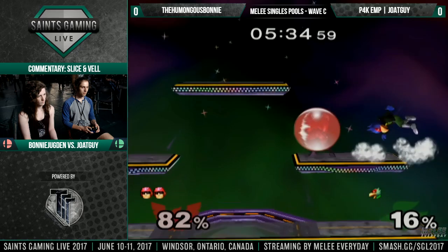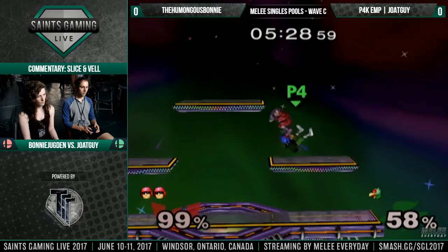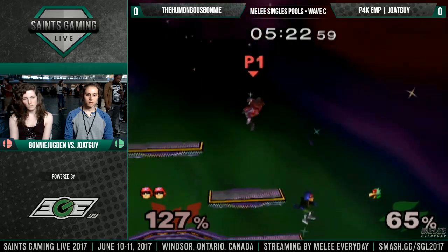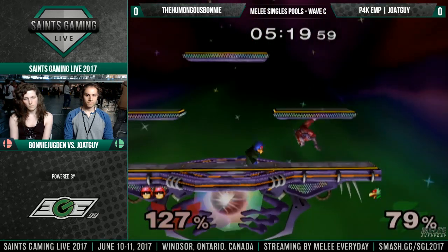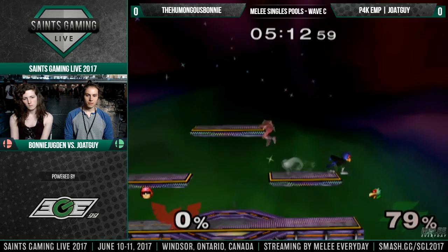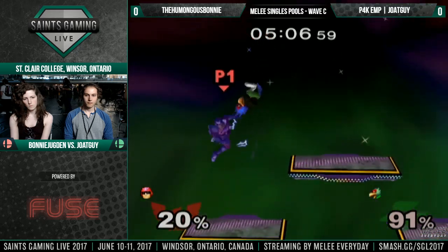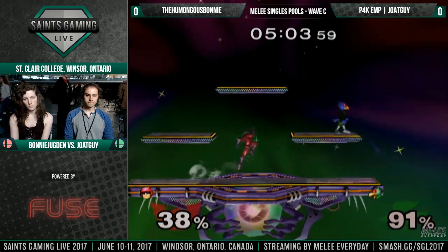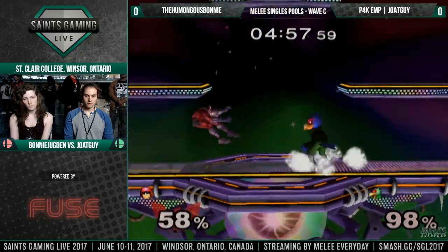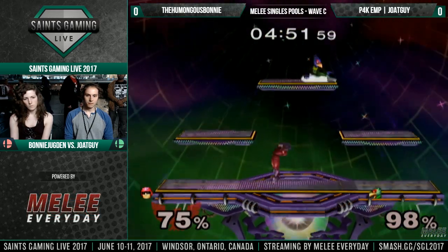Pawnee trying to find a way in here. Joke Guy - I think the platform messed up his timing. Great stomp. He makes the read, expects the roll, tries to read it. Up air clipping, goes for the up tilt. Double laser - that's not safe. Pillar combo starting. Off stage again, another double laser. Let's see if Bonnie will start to adapt to that - he's now gone for it twice. Nice little trip. They're playing very carefully right now.